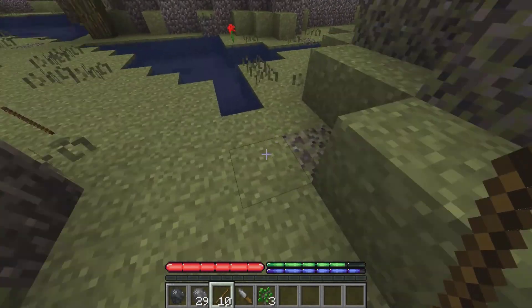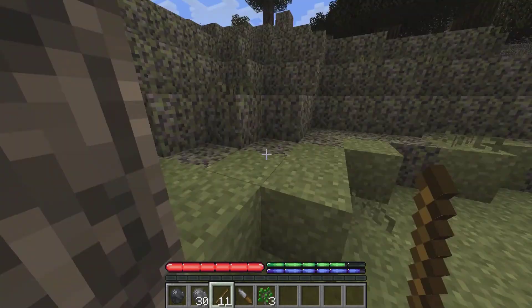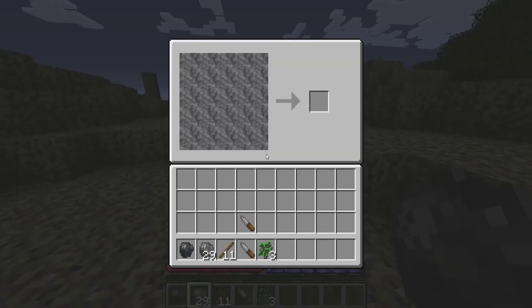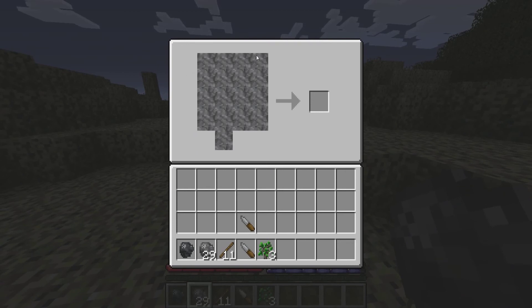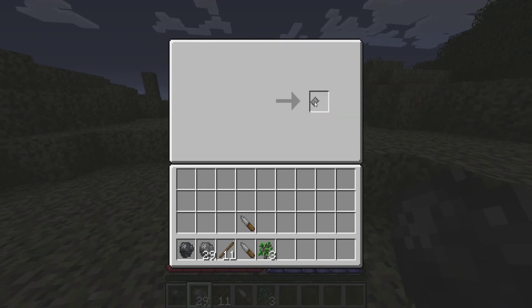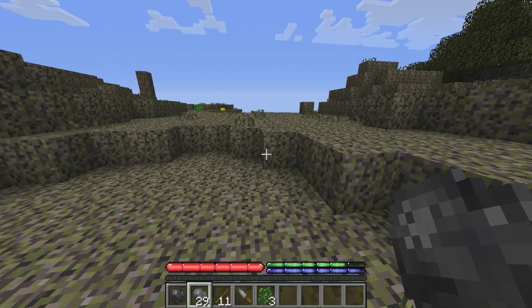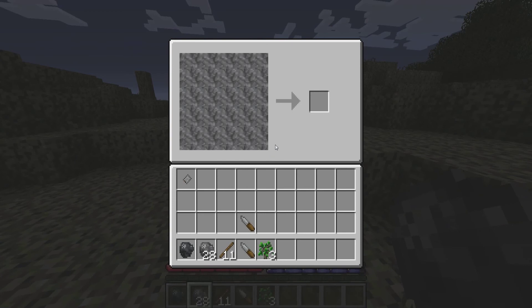We've got plenty of wood now, got some stone. So we're going to flint and knap this, and we're actually going to make a shovel by going like this — and on this side. And there's our shovel. And now we're going to make an axe head, which is a little weird.